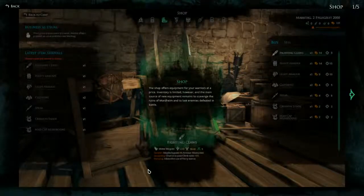Let's move on to the Shop. The shop offers equipment for your warriors at a price — well, I wouldn't have assumed it would be free. Inventory is limited, however, and the main source of new equipment remains to scavenge the ruins of Mortime and to loot enemies defeated in battle. So we can either buy equipment, loot enemies, or scavenge for loot.